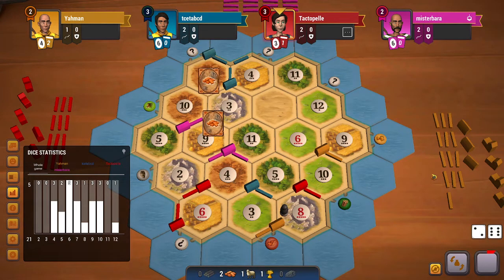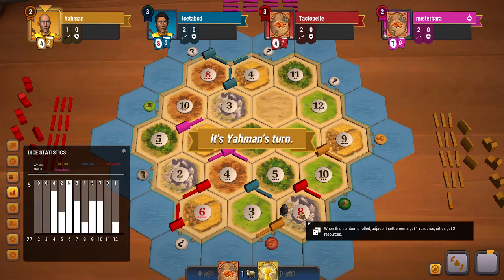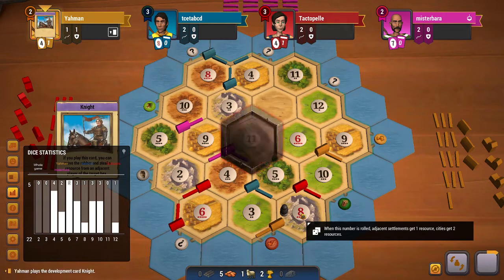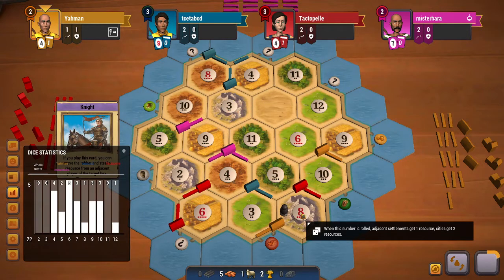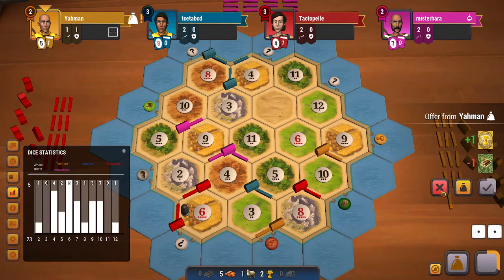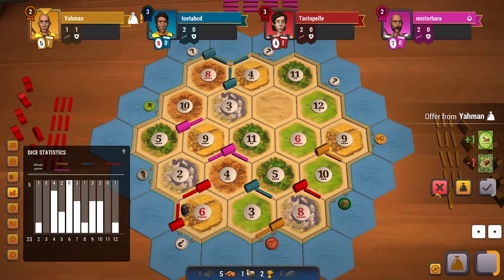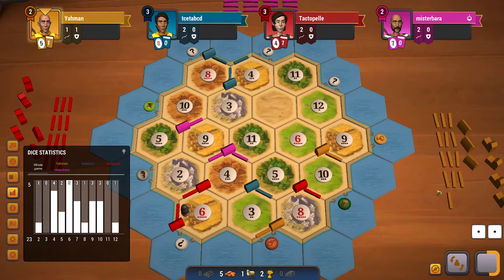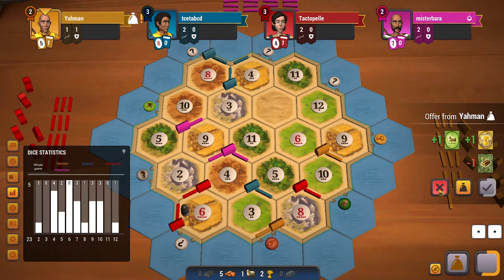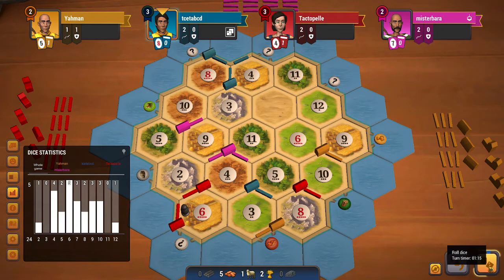The 8 does roll at the right time but the ore is blocked. The 4 is also a good roll for me. Yellow targets red as well — that is good. I would like to roll a 5.